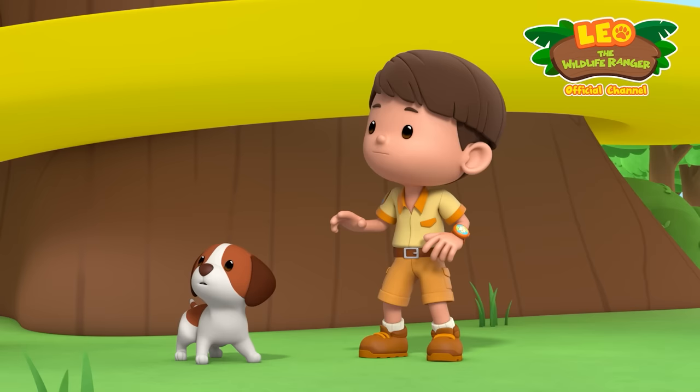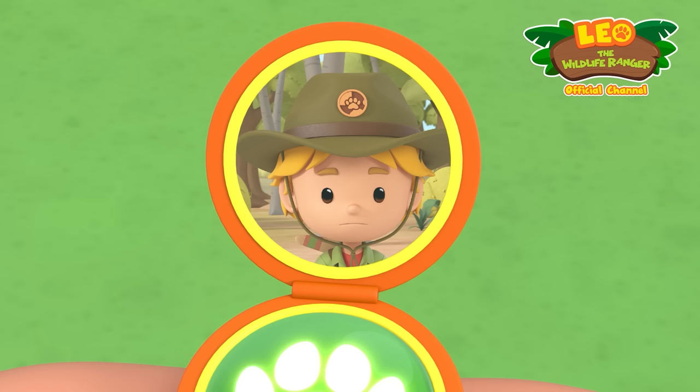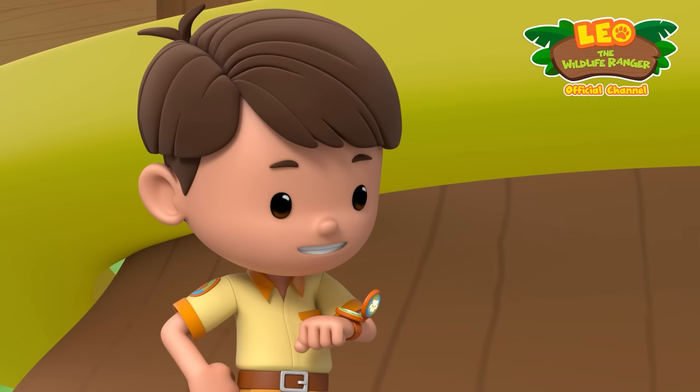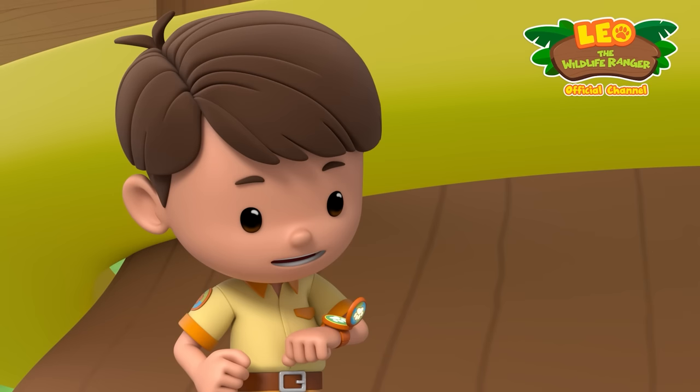Leo's watch beeps — someone is calling. It's Junior Ranger Kyle! His pet spider Parker has been looking a little down and hasn't been very active lately. He sends a photo. Leo suggests maybe Parker misses his home in the wild. Kyle agrees — he should release Parker back into the wild where he truly belongs! Leo says that should cheer Parker up.